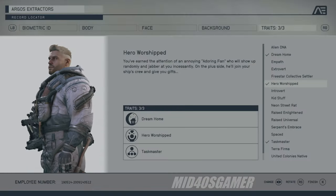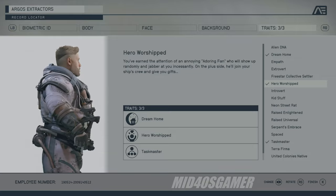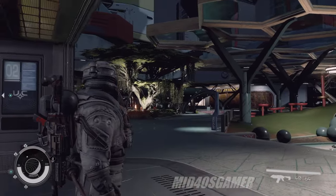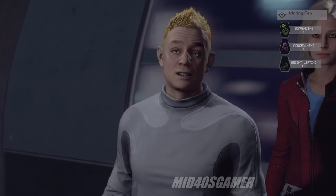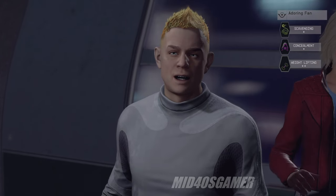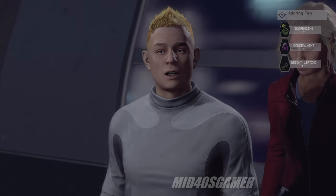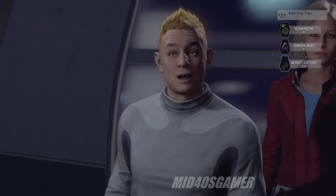In true Bethesda fashion, they squeezed in a trait matching the Elder Scrolls Oblivion adoring fan, aptly named Hero Worshipped. When you first meet your superfan, it's tough to put up with his constant talking and it's not clear how much of a help he'll actually be as a crew member. However, if you can put up with being fawned over by this annoying clown shoe, he's actually a pretty good crew member. His skills work surprisingly well on the ship, and like other companions he'll provide occasional loot — and if you can't stand him, you can just make him go away.